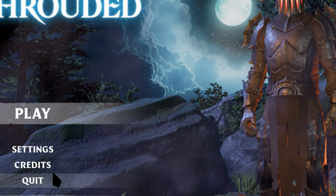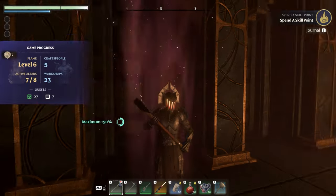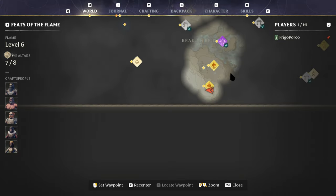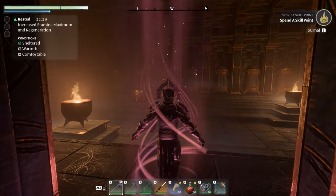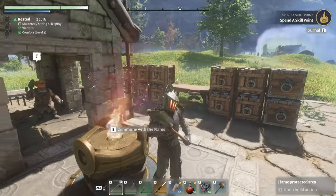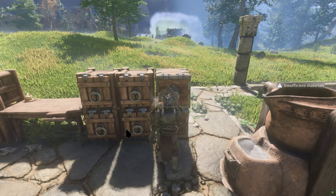Now you can go in and play, and if all that's done correctly the world should pop up — there it is, 'Real World,' and that's Crazy Loon's world. You can just teleport to the Homestead Level 4 and here we are at Crazy Loon's build. It's that easy to share builds in this game, so I really want to say thank you to the devs for making it that easy.